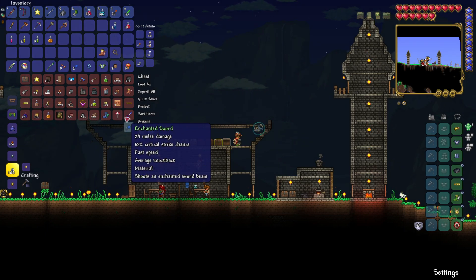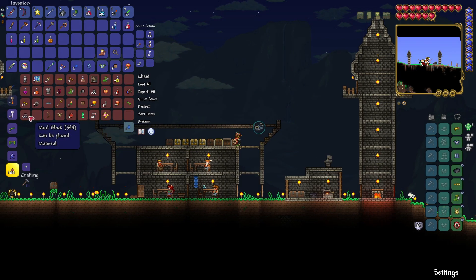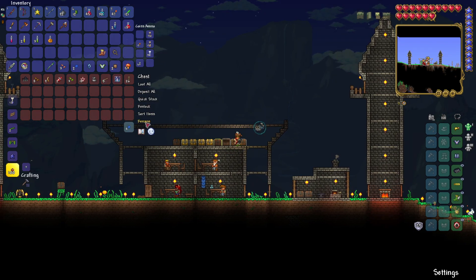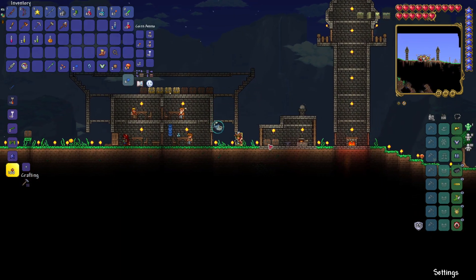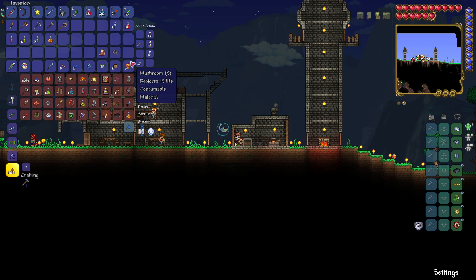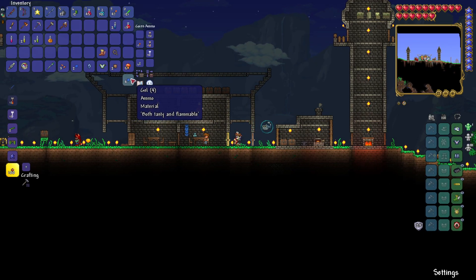Where did I leave my tungsten helmet? Why am I not seeing it? Here maybe? No, still not seeing it. What happened to my — did I miss it down here? Oh there it is! Let's equip that — we'll leave the mining helmet here, we won't be needing it anymore.